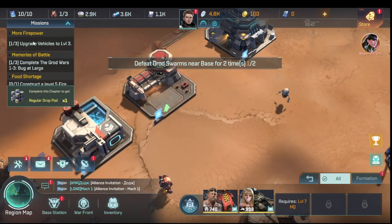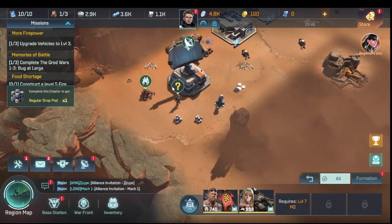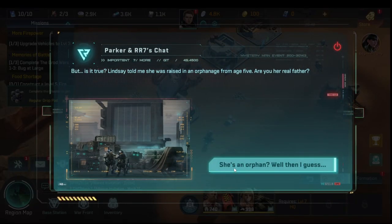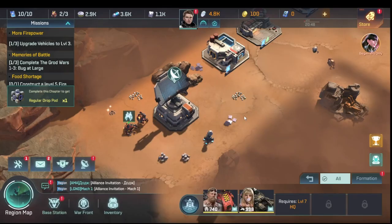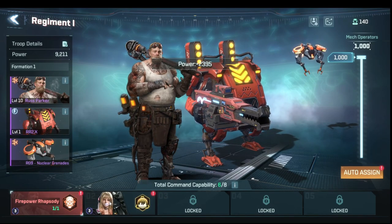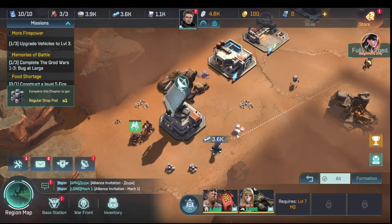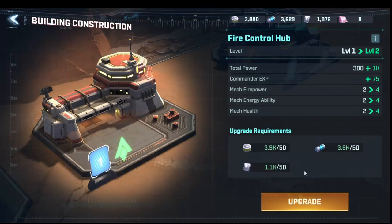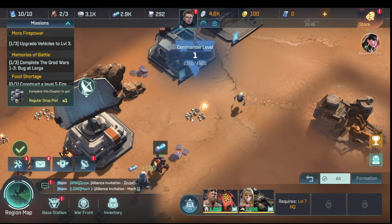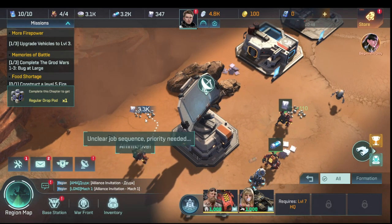We need to upgrade vehicles to level three but can't quite yet. We pick up the robot and click on the mystery marker. We're short on iron for level five so we send a unit to get iron. Now that we have a second RR2 we put it on iron as well and collect the available resources.